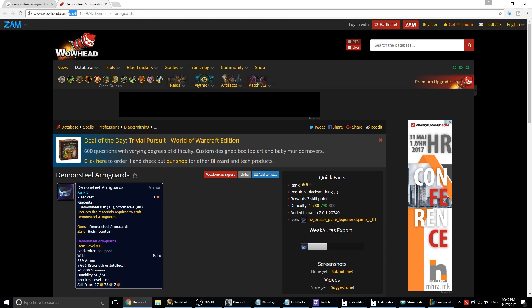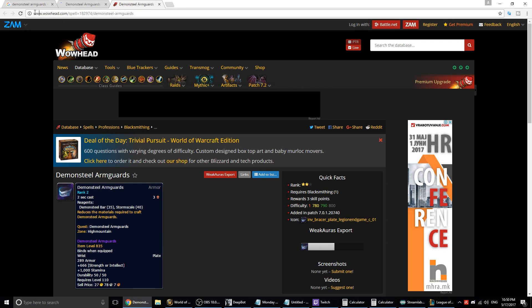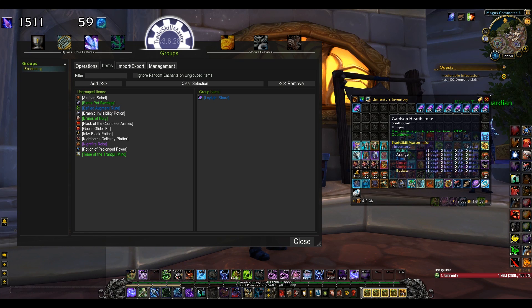Just a quick note: make sure after the link it states 'item', because some items are created by a spell. If you get the spell ID it's not the same as the item ID, so make sure it says 'item' after the link.